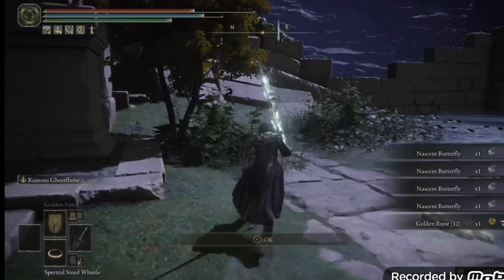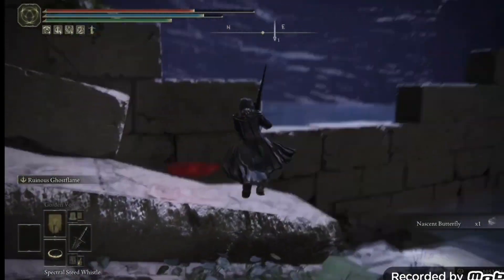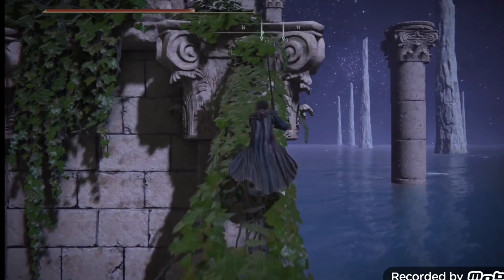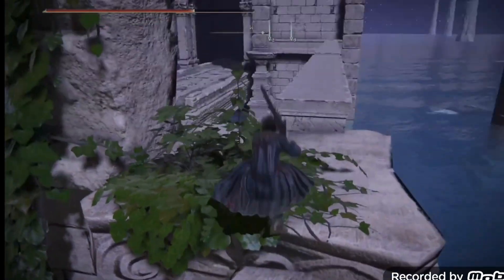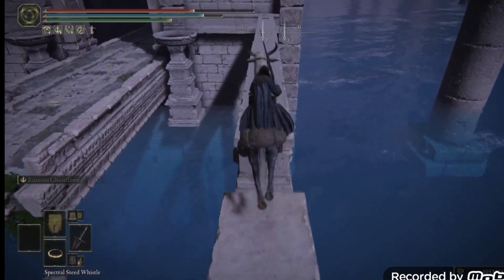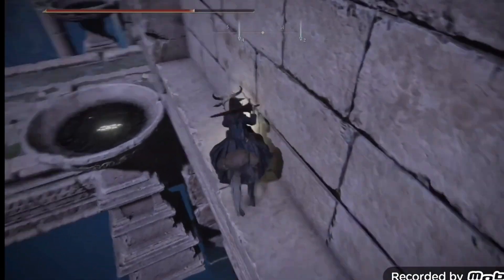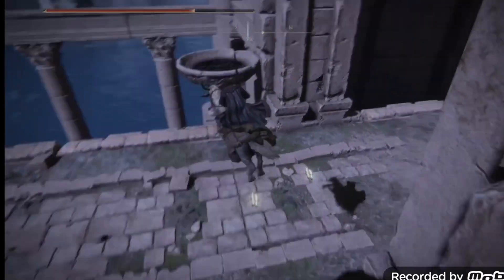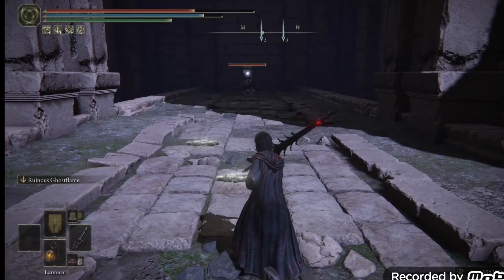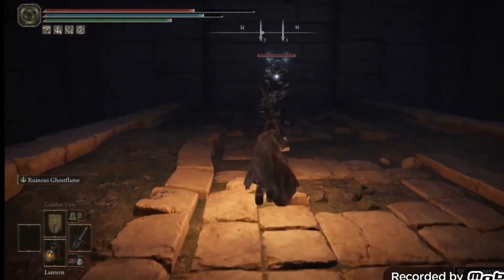Get the Ghost Glovewort 5 and an Aeonian Butterfly — all crafting materials, make sure you collect them. Then you're going to jump on this little brick structure, jump up, walk up, and there'll be a little bridge. There's a crack on the ground — just jump over it in one hop. There'll be another one — one hop again. Then jump down. There's going to be an enemy guarding a chest.